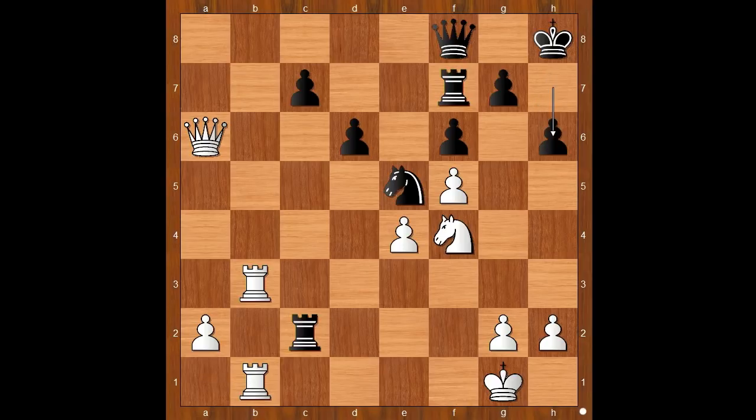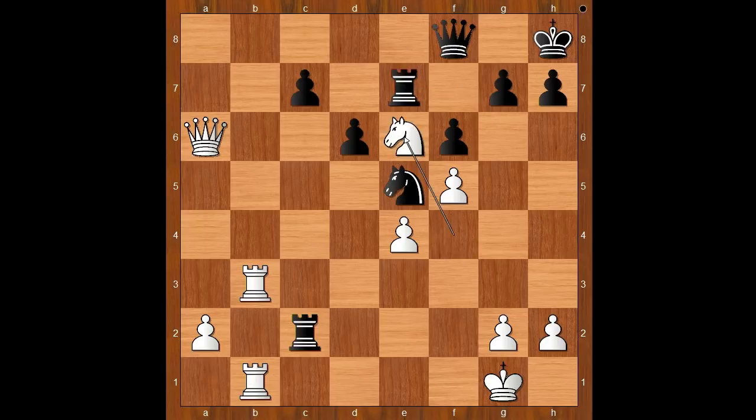H6 was played, providing some air for the king and to avoid back rank problems, perhaps. Let's take it back — how about rook to e7, intending rook to e8? Then knight to e6, attacking the queen, and queen to e8. Black has a difficult position. Next move is queen to a7, intending rook to b8. Back to our game.